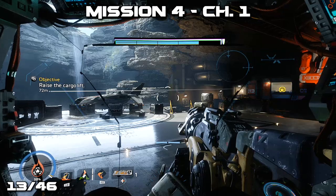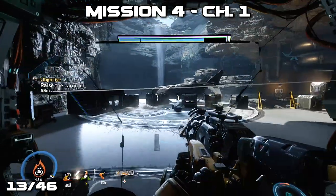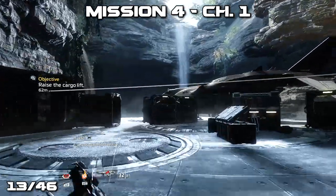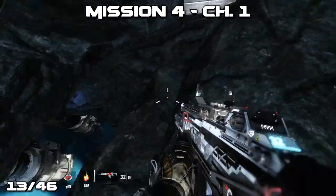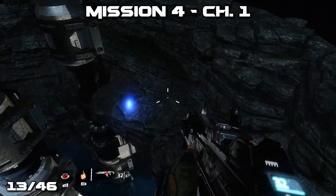Shortly after you'll reach a landing pad with a ship to your left as well as your objective to your right. Before raising the cargo lift, get out of your Titan and drop down near the ship landing area to the left. You should notice the pilot's helmet. You can run around the entire area to get there or drop straight down to it and then run back up around.